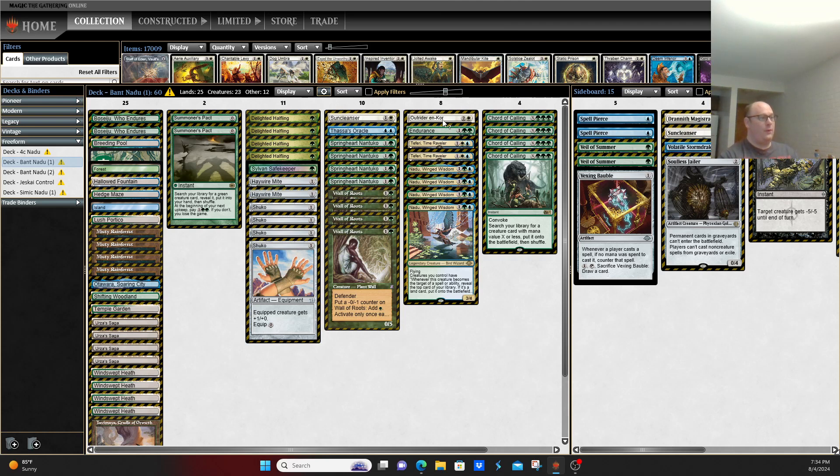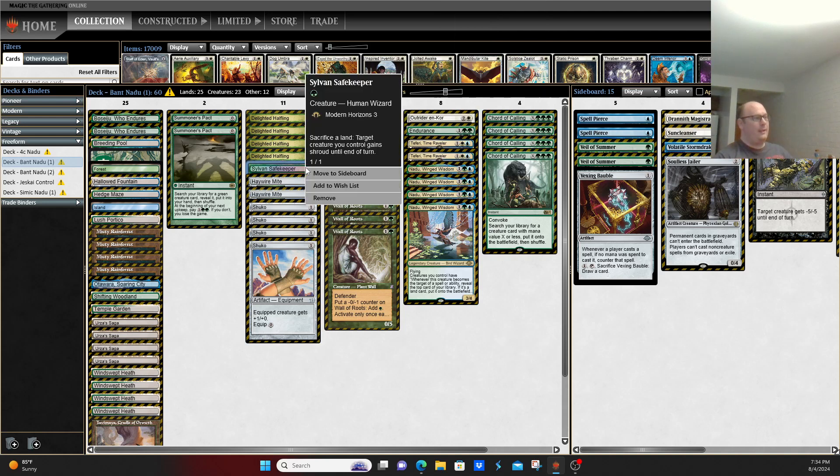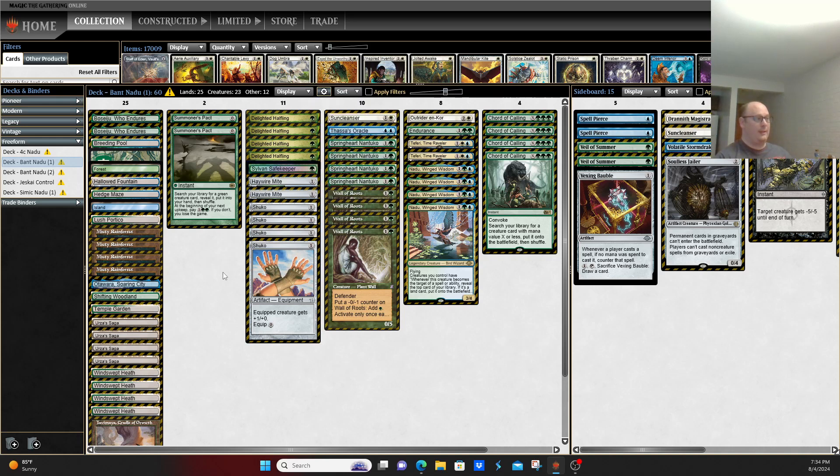In addition to your Shukos, you also have usually one copy of Outrider en-Kor. This is a creature with the ability to redirect damage to it for zero mana — there doesn't actually have to be damage occurring — and you can use it to do the same thing as Shuko, just a little bit slower. Another piece that holds this deck together is Sylvan Safekeeper, which allows you to protect your creatures from removal, especially with access to Chord of Calling and Summoner's Pact as additional copies of basically all these various creatures. The deck also usually runs some amount of Urza's Saga to find your Shukos, as those are the cleanest ways along with Nadu to win the game.